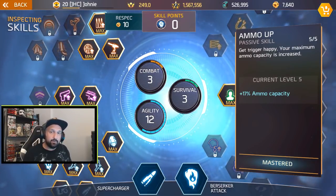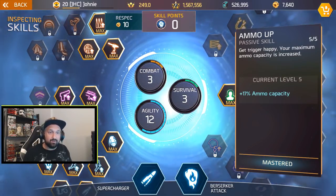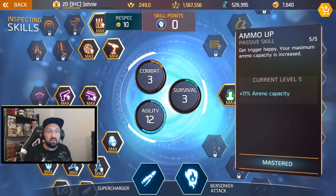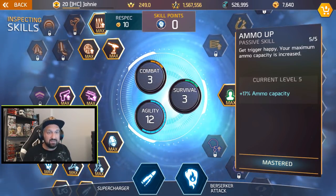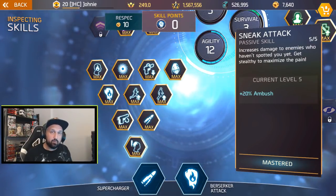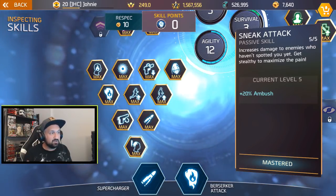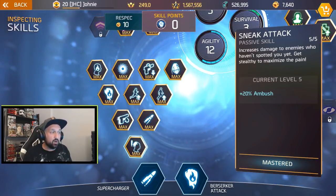Let's go over the build. Starting with the skill tree: this build has 12 points in agility, then three in combat, three in survival. You can tweak it a little bit — if you don't need survivability you can put more points in combat, or remove combat points and put more in survival. However, it is important that you go with 12 points in agility. The sneak attack skill is the most important thing in the whole build — it gives you 20% extra damage when you shoot enemies in the back.